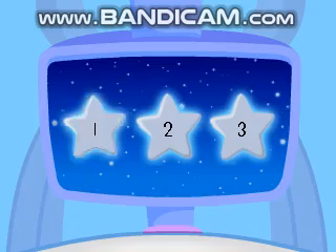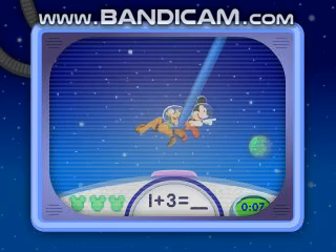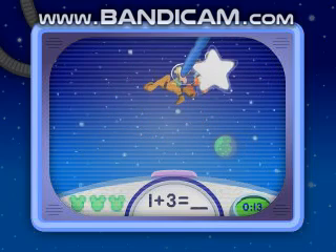Numbers. Guide Mickey with a pen. Tap to throw cookies. Help Mickey and Pluto collect the correct star.